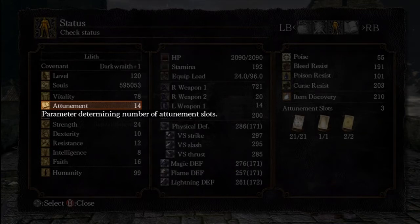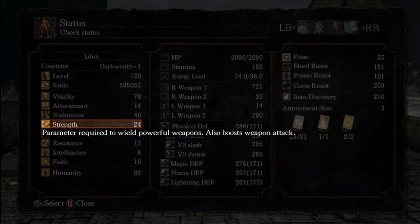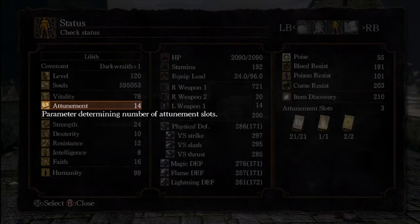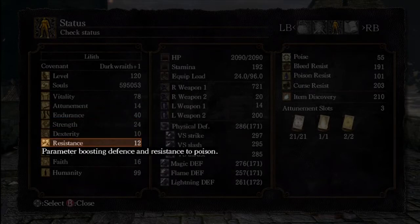We're only holding three attunement slots because we're not using a lot of sorceries - just using them as alterations of the class. Endurance is 40 because stamina caps out there; you want as much stamina as possible since the Zweihander swings use a lot. No points over 40 because you don't want to waste points just getting equip load up. Strength is 24, just enough to hold the Zweihander one-handed. Dexterity is 10 - not needed for the Zweihander, it's a heavy strength-based weapon.